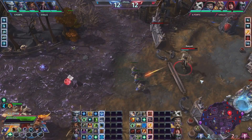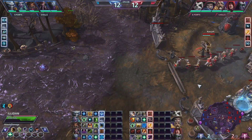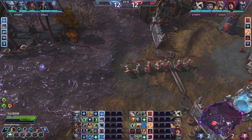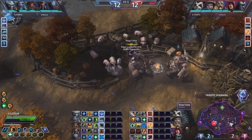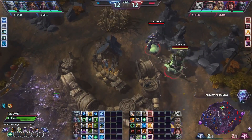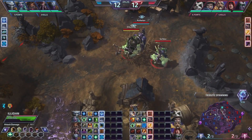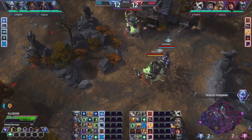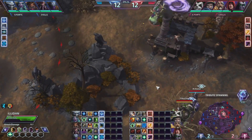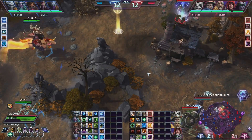Right now we're just trying to soak as much XP as possible, and try to hit level 13 before they do going into this next fight. We don't have the time to do Giants because the 5th Tribute spawns right then. Right now every ultimate is off cooldown — this is a game-deciding fight. This next fight decides who's going to have the momentum going into the rest of this match.